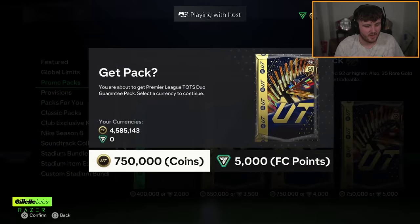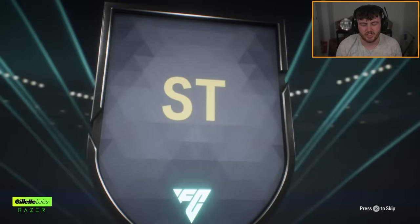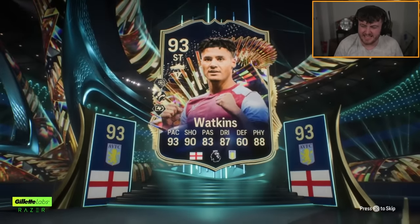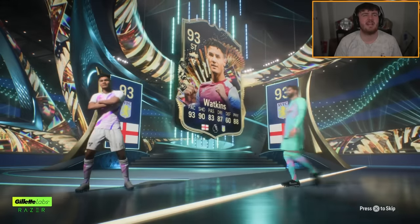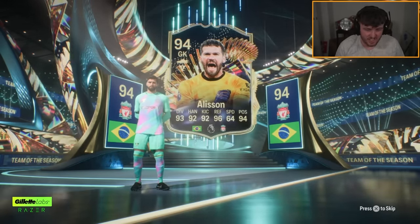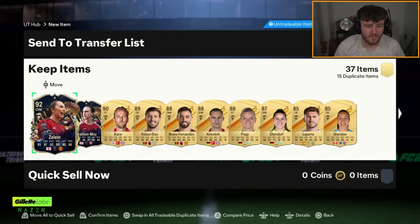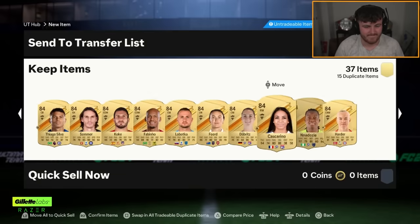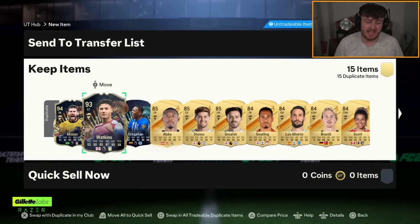Lala's going with coins — Premier League TOTS Duo guarantee with coins. He's got himself an English striker, Oli Watkins. Please don't be Alisson — let's get like a Colt Palmer or something. Declan Rice? Of course it's Alisson. It's just so rigged. It's actually crazy. Save us with something good behind that — Zilem and Wubbenmoy. These packs are now an IQ test.